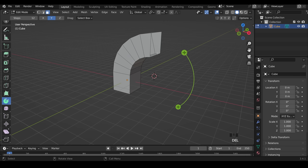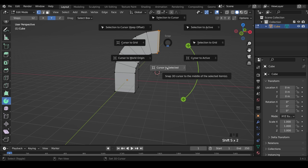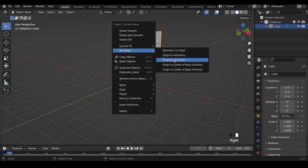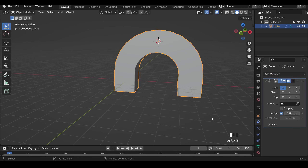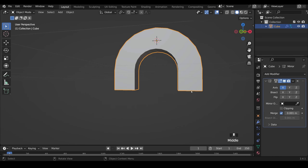Delete the flat face, then create a mirror around the midpoint. In vertex mode, select the vertices and Shift+S to move the cursor to selected. Back in object mode, right click and set origin to 3D cursor. Then add a mirror modifier and there's the arch. You could have spun all the way around and extruded downwards, but the mirror is faster if you want to make adjustments. That's how to use the spin tool to create arches.